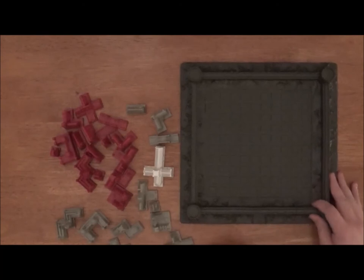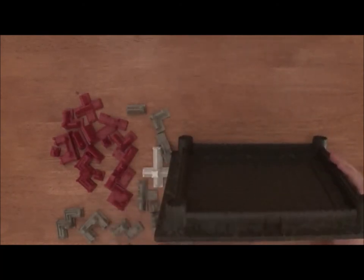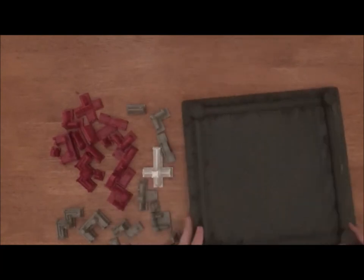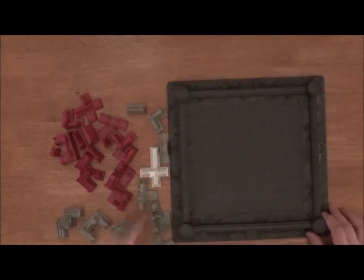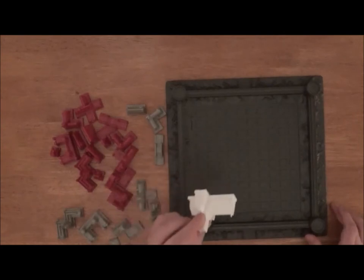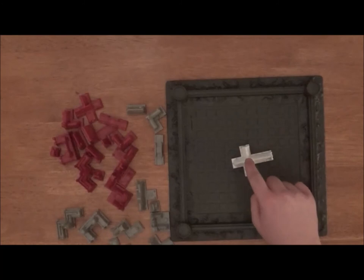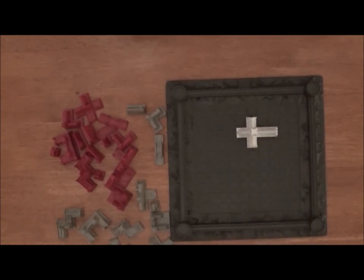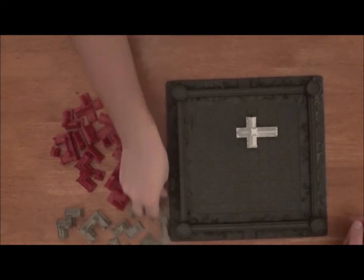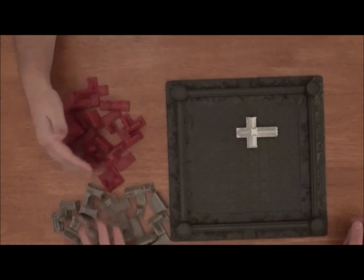This is what the board looks like — very well crafted, with a nice castle motif going on with these grids. To start the game, the cathedral is placed randomly. I like to just put my finger on top and see where it decides to lock in. Then you decide who goes first — most of the time we decide with rock, paper, scissors.